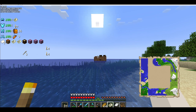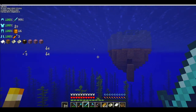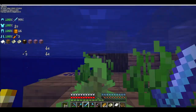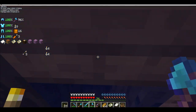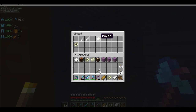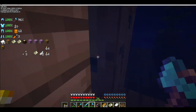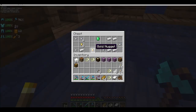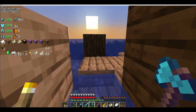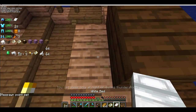Hey everyone, look what I found again — found another shipwreck. Not a boat — a shipwreck. Looks like it's a half one. Got paper, feathers, and a buried treasure map. And over here: gold nuggets, iron nuggets, iron ingots, and emeralds. The sun is setting, so we gotta sleep. I'm gonna make a jump cut and continue on the map.